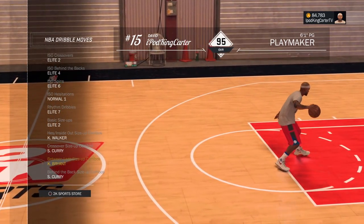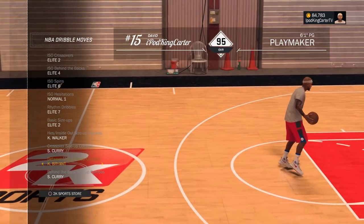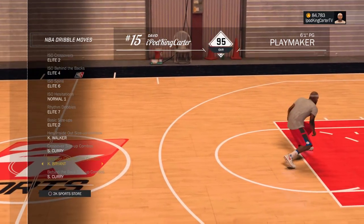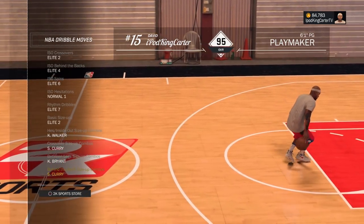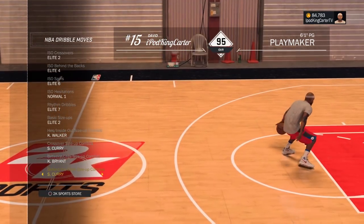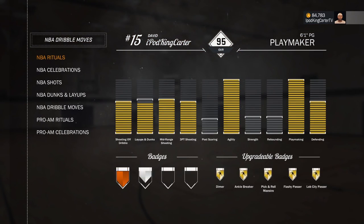I do the Kobe between the legs sometimes and it does create space, but I don't do it when I'm playing 4v4 at the park because sometimes I'm at the three point line doing that - you have to go between your legs twice before the animation triggers - and I've seen myself get backcourt violations. So I don't do it behind the three point line. The behind the back size up combo is Steph Curry Draymond - if you want to do this, click down on the analog twice and he does that animation. Anything that comes after that is almost a guarantee every single time.